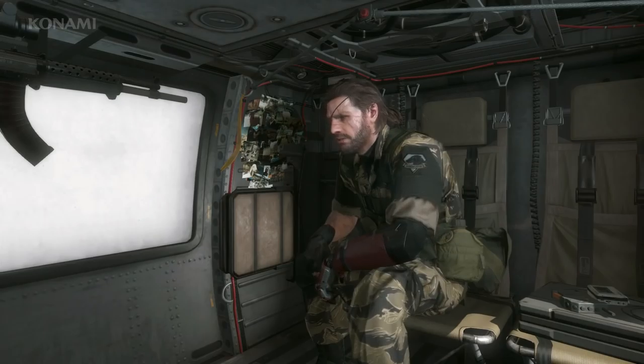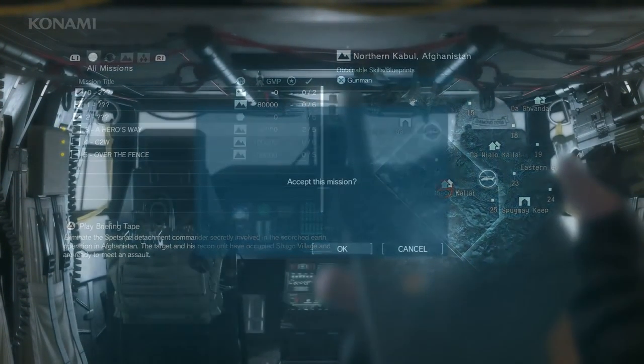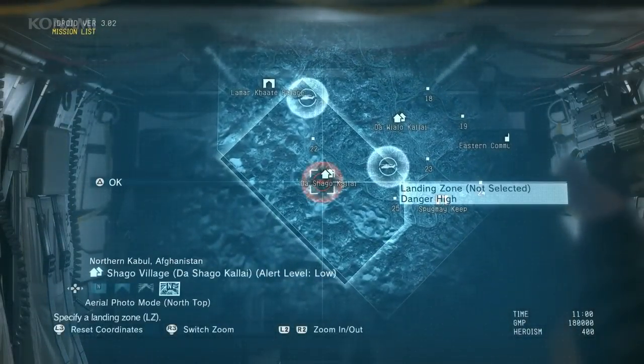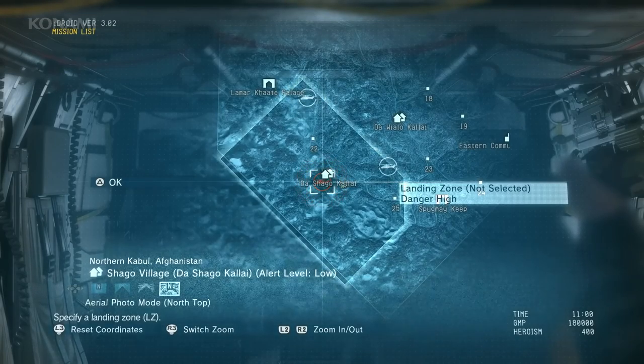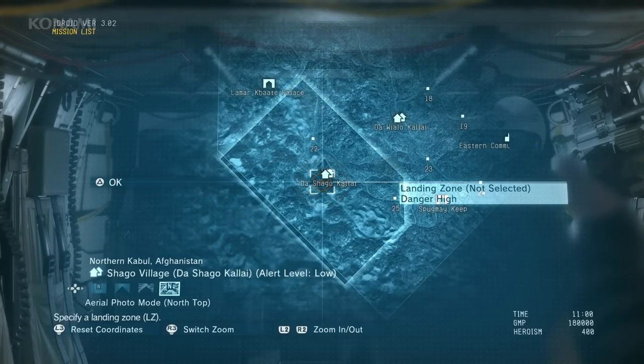Next I'd like to show you another variation of the same mission, A Hero's Way. Previously we approached from a distance using stealth — this time we're going to go in loud via the air and choose a landing zone very close to our mission area. As you can see the landing zone is red, indicating high risk, which means we have a good chance of being attacked during our approach. So we're going to go in loud with guns blazing, which means we'll need to choose different equipment.